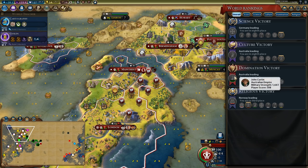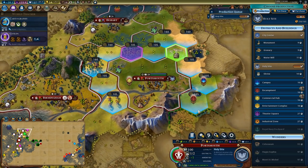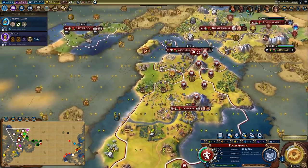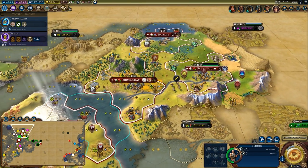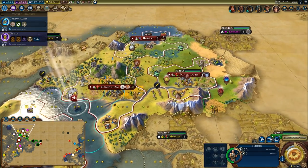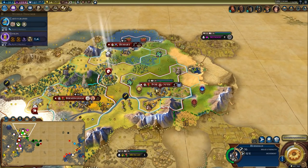John Curtain has a huge army — his army is like ten times the power of mine, so I really need units. In here I'm going to go ahead and get this encampment early. Once I have the gold to purchase this tile, I'm going to use this builder to help rush out the encampment. That'll hopefully let me defend against any aggression from Australia.